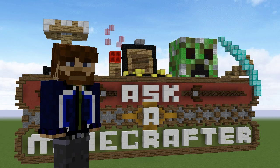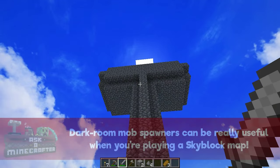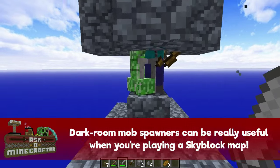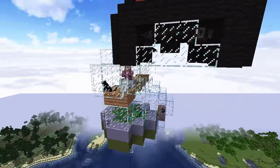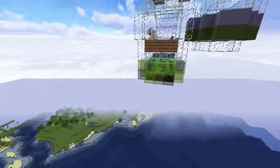I thought these questions fit together pretty well. A darkroom mob spawner is, as the name suggests, a player-created dark space for hostile mobs to spawn, with the intention of channeling them into a place where they can be killed for their item drops and sometimes experience. A mob sorting system is the perfect companion to this, as it allows you to separate each type of mob into different areas — you won't have to make a kill mechanism that works for all mobs, and it's great for organisation.